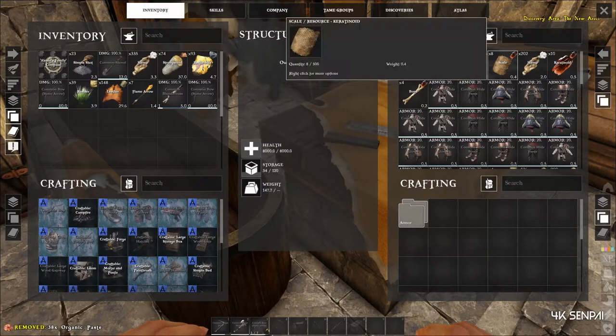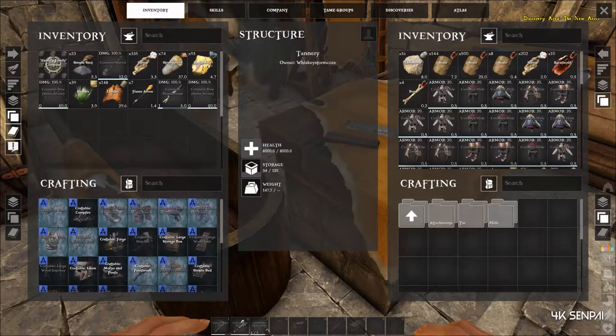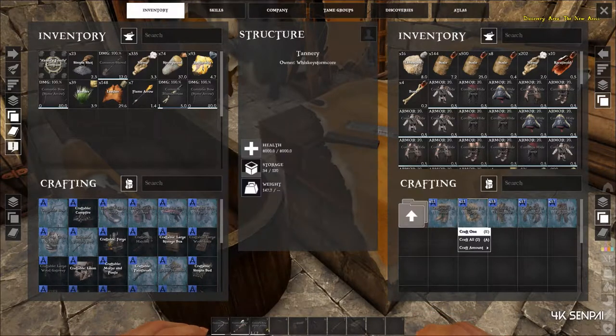I already have the other resources in here. There's going to be a tab called armor and a fur option. You'll see it takes carotene hide, fiber, and organic paste. Carotene you can get easily by harvesting certain animals — the gators and snakes have it, among a couple of others. Carotene is very easy to obtain, and that's it — you just need to craft one organic paste and it's extremely easy.